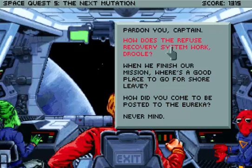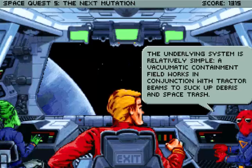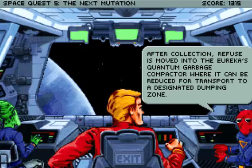How does the Refuse System work, Drool? The Refuse Recovery System, or RRF for short, is the primary means by which the Hoover-class Garbage Scout performs their designated mission. The underlying system was relatively simple — a vacuumatic containment field works in conjunction with tractor beams to suck up debris and space trash. After collection, refuse is moved into the Eureka's quantum garbage compactor, where it can be reduced for transport to a designated dumping zone.